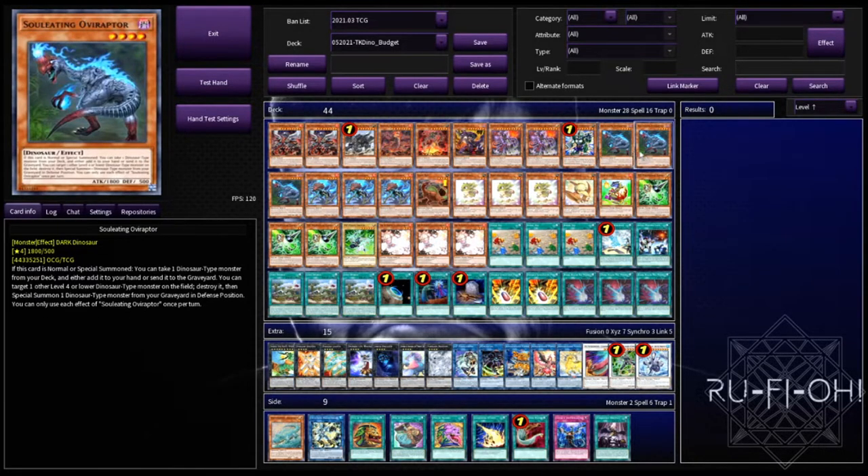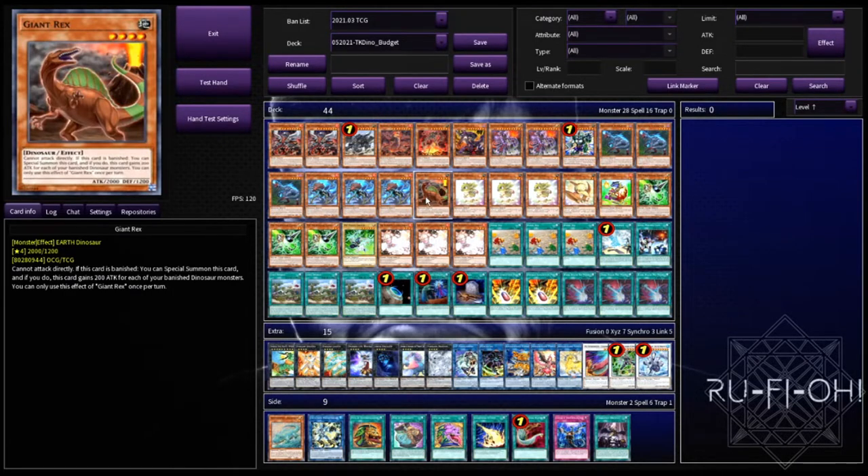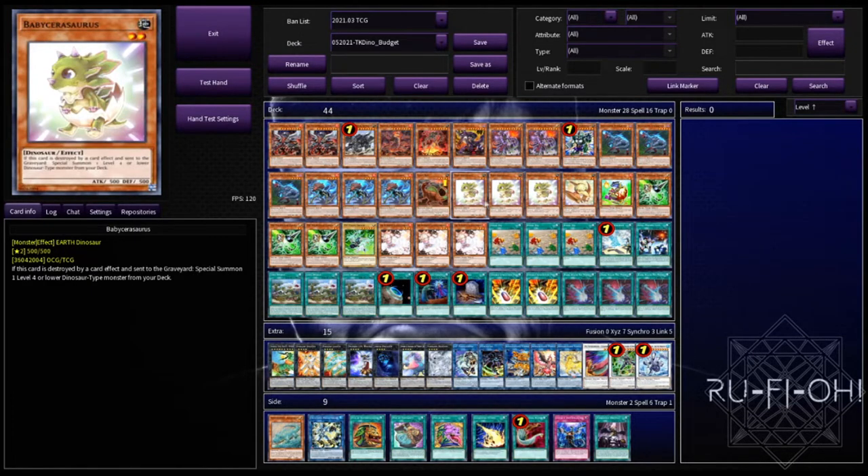Running triple copies of Souleating Oviraptor — the bread and butter of this deck. If you don't have this the deck is basically unplayable, so triple copies of Oviraptor are pretty much mandatory — it does absolutely everything you need. We're then running triple copies of Miscellaneousaurus, one of the best hand traps in the game, particularly in this deck. It's a blanket protection for everything, it banishes from grave to get stuff out for free — it's absolutely wild. It's also Fire, so that works well with your True Kings. We've got Giant Rex, which can be banished off your Pill or in the summoning of your Ultimate Conductor, giving you additional bodies on board.